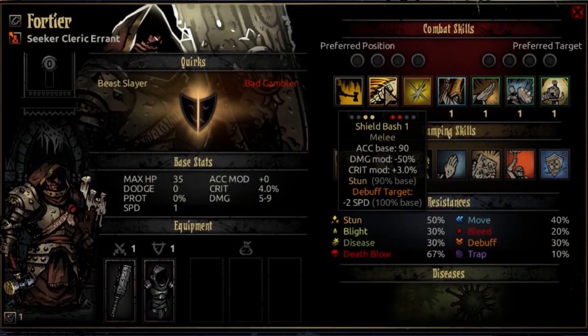The second ability is Shield Bash. This is also usable for rank 1 or 2 and can target rank 1 or 2 enemies. It's a melee attack with an accuracy base of 90, a damage modifier of negative 50%, and a crit mod of plus 3%. This is going to stun the target with a 90% base, and debuff that target at minus 2 speed with 100% base. The stun is a little bit less than the normal potent stuns you'll find, but it's a good mix of damage and stun potential as far as a utility move is concerned.